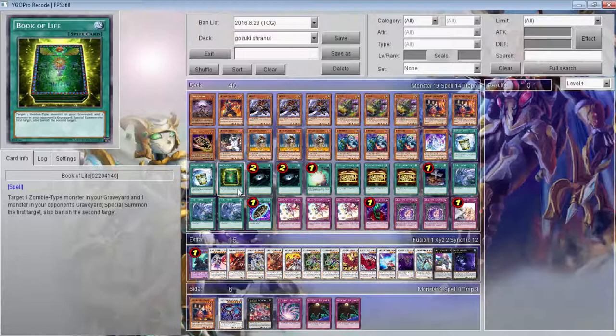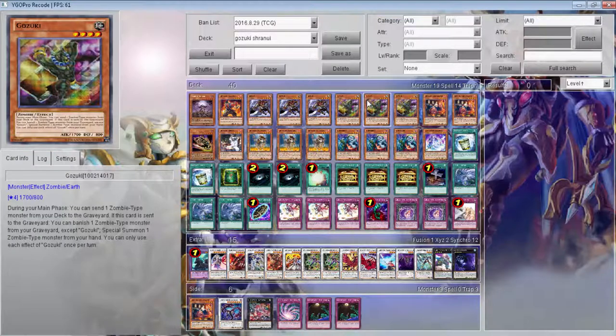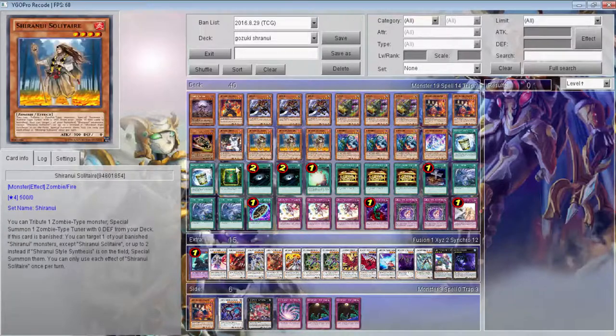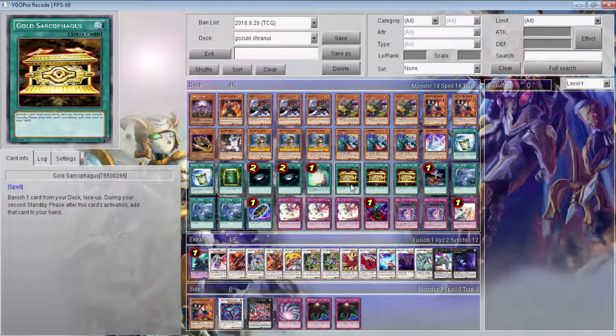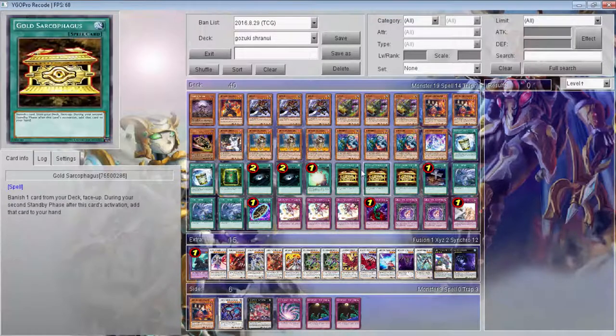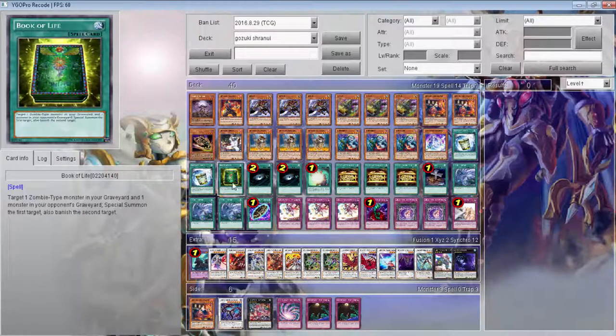I wanted to continue adding pressure by getting Gozuki out. Like, if I can just go first turn summon Gozuki, send the two stars, send Mizuki — then next turn use Book of Life to get something like a Mizuki back. We have double Dark Code and triple Gold Sarcophagus to banish the key pieces. Book of Life is just overall a great card — it's like an extra Soul Charge, Monster Reborn, and Mizuki all in one, and it banishes a card from the opponent's graveyard.